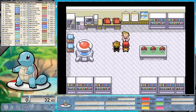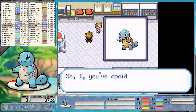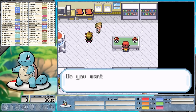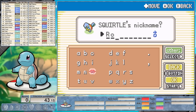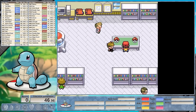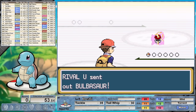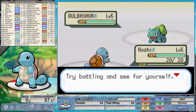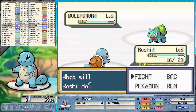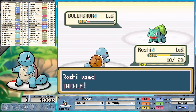As always it was the water type starter that I was most egg-cited to play. Squirtle has been my starter of choice ever since I first started playing this game in Pokemon Blue. To fit in with how old my love of this Pokemon is, I had to nickname him with an equally old love. I choose the nickname Roshi after Master Roshi, because we both wear awesome shells on our back.